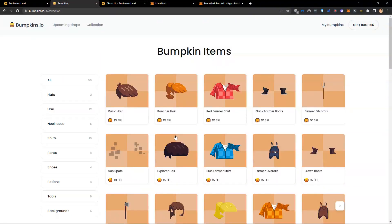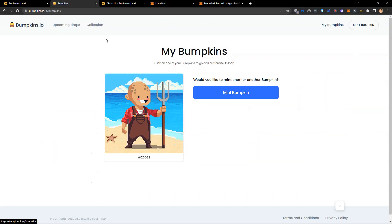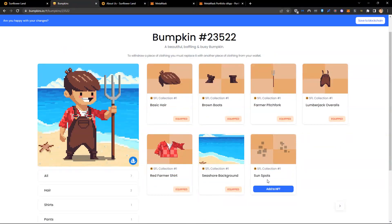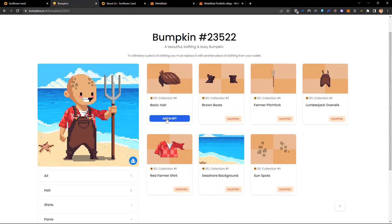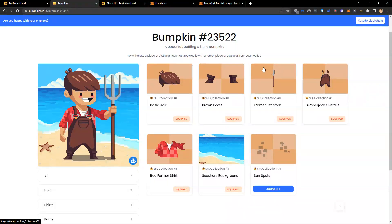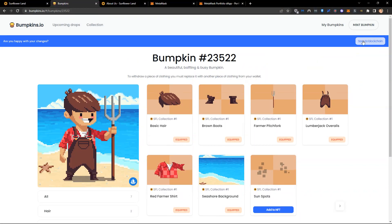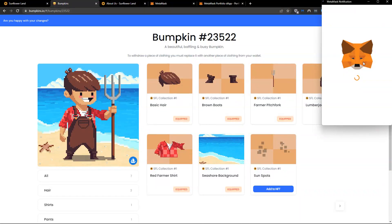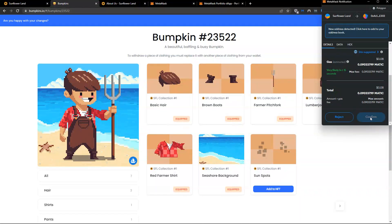I come to my bumpkin and I click on it. Now I can actually change the hair between sunspots or basic hair. I can do this with the background, the item they're holding, the boots, the top — all of these items I can change. Once I'm happy with my new bumpkin, I need to click 'save to blockchain'.